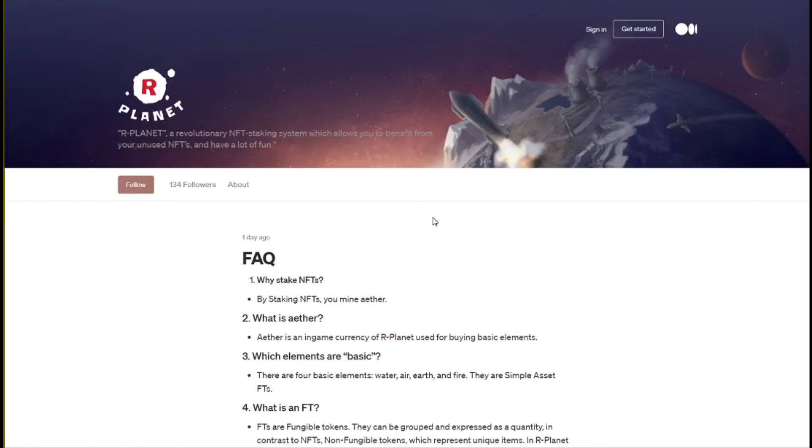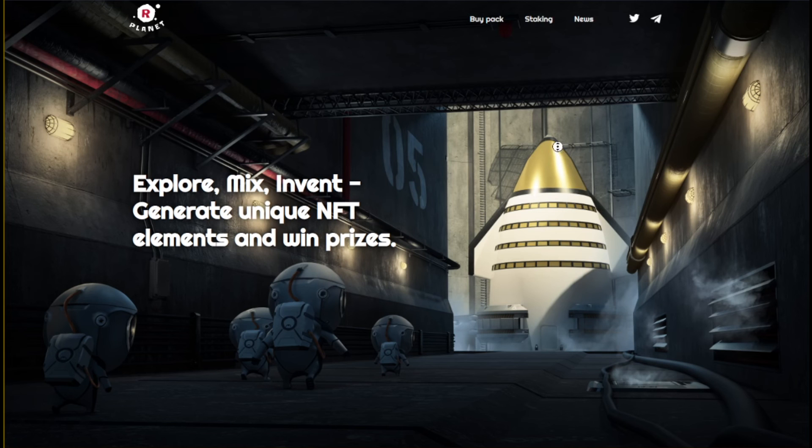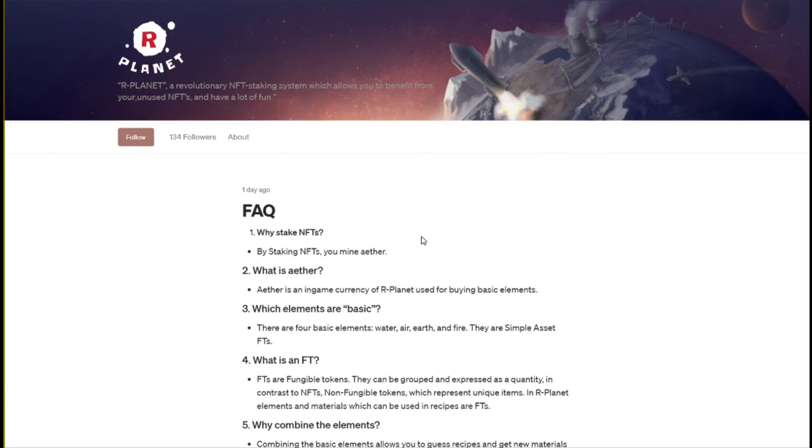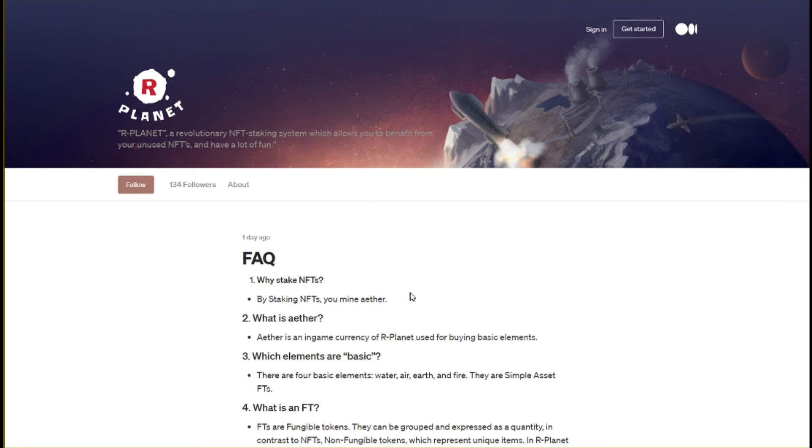They don't sell more packs right now. You can find more information about the game on their Medium page and their game page. Staking is really easy — if you have Alien Worlds NFTs you don't use, there's not much reason not to stake them. Of course you could also sell the NFTs instead, and at current Aether prices you might actually get more Aether value by selling the NFTs and buying Aether directly, but who knows — staking might be worth much more in the future.